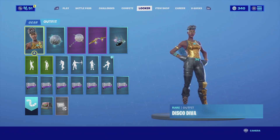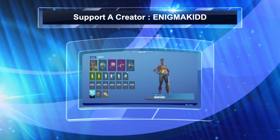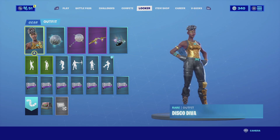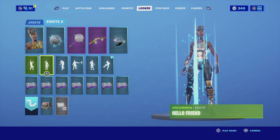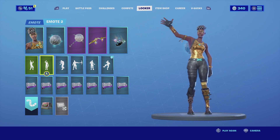Those are the three combinations I found so far for Disco Diva. Let me know in the comments below which one's your favorite. If you're new to my channel, subscribe — I post videos on your favorite cosmetic skins every single day. If you want to support the channel, my code is Enigma Kid, all caps together, and each time you use my code in the item shop or the Epic Games Store I get a small percentage. I really appreciate the support, and with that being said I'll catch you guys in the next video — see ya.